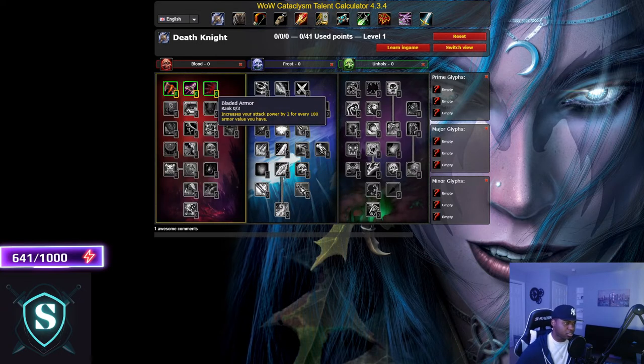When you click a specialization — say Blood — you can't put any talent points into the other specs until you spend at least 31 talent points in whichever spec you chose. You have to spend at least 31 points in the Blood tree before you can go to any sub-specs. The talent trees are also halved compared to Wrath or TBC, which shortens the chance of picking the wrong talent or missing an important one.